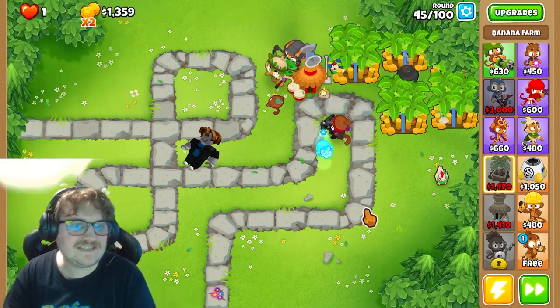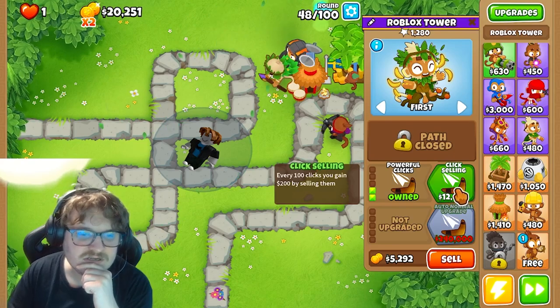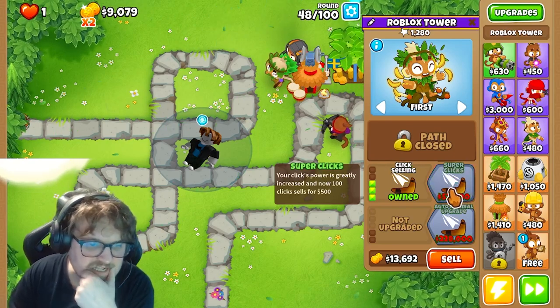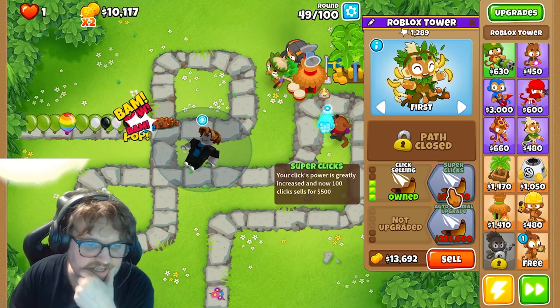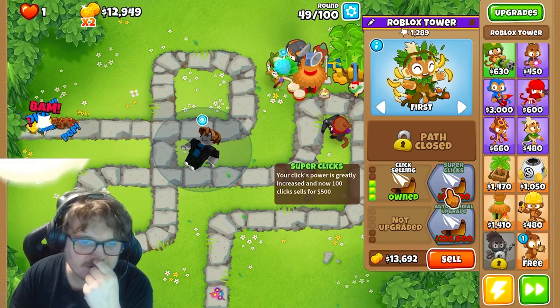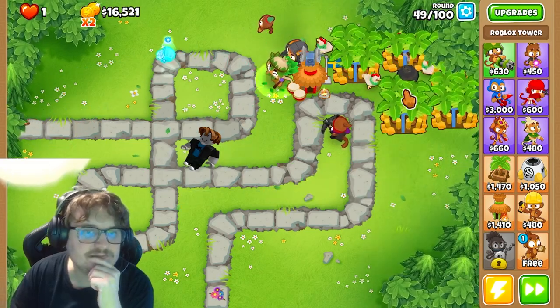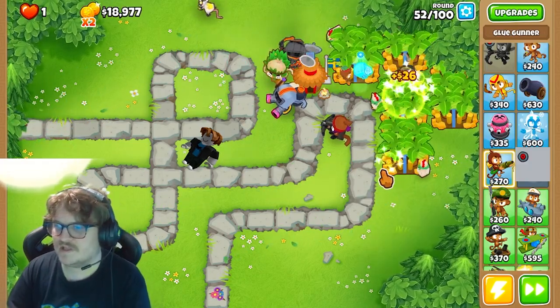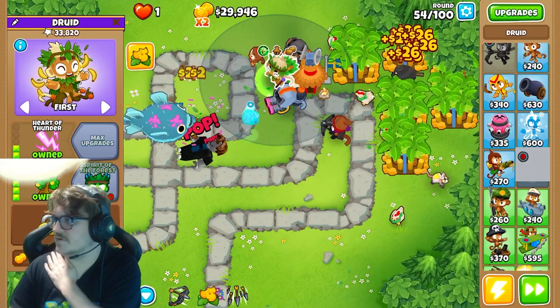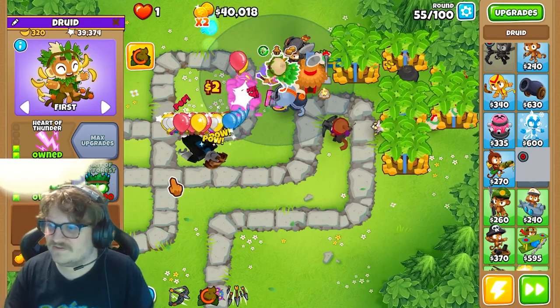Alright, let's see. Click selling - your click power is greatly increased, and now 100 clicks sell for 500. Let's do it. Let's farm up some money now. We're gonna save up for maxing the Druid. We soon have the Spirit of the Forest here.